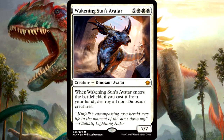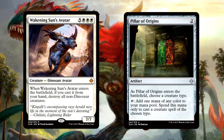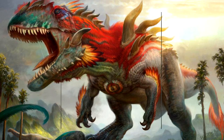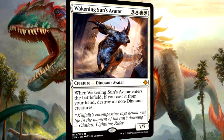Wakening Sun's Avatar is 5 of anything and 3 white for a 7-7 dinosaur avatar. When it enters the battlefield, if you cast it from your hand, destroy all non-dinosaur creatures. Big dinosaur guy - let's add more top-end to the already top-heavy dinosaur tribal strategy. I'm really starting to see why this deck needs Pillar of Origins plus more mana ramp than you'd need to cast Gleemax. The avatar doesn't protect itself, but you get so much value simply by getting the thing onto the battlefield. 8 mana is a huge investment, but when you get to wipe out your opponent's board and probably grab a removal spell from their hand, could be worse. Not a staple in standard but solidly powerful.